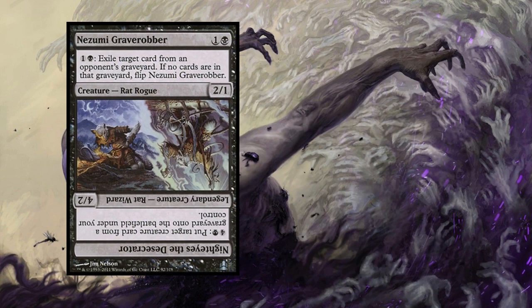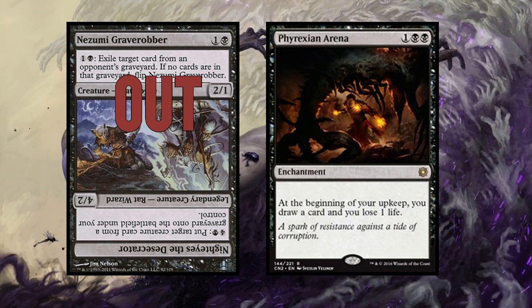Nozomi Grave Robber has joined his rat rogue brother and is out of the cube, only to be replaced with Phyrexian Arena. Wait, this wasn't already in the cube? I love Phyrexian Arena — it's reliable card draw. It fulfills the black strategy of being really flexible and serving as a support color. I think this is a great inclusion. One thing I have to keep in mind is Coercive Portal, another draw-a-card-each-turn effect that was recently included. You might want to think about how many of those you need, but I will definitely try Phyrexian Arena. I think it's wonderful. Good job, Wizards.